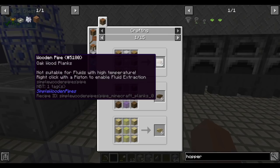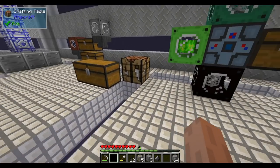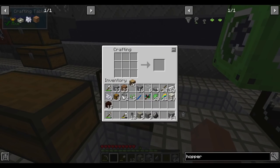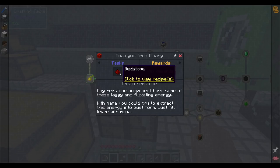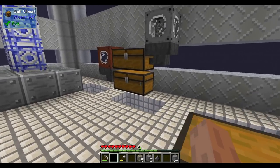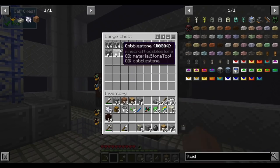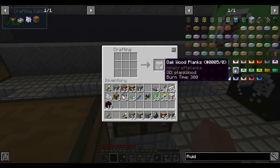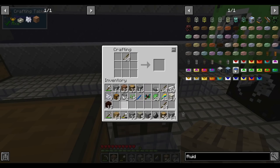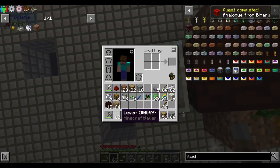Next up we have fluid pipes — just wooden fluid pipes. It says they can get encrusted, so they're probably not meant for long-term use. Next quest is to make Red Stout. The quest says we make it out of levers — sticks and cobble make levers, which is a vanilla recipe, and then we throw those in the mana pool.